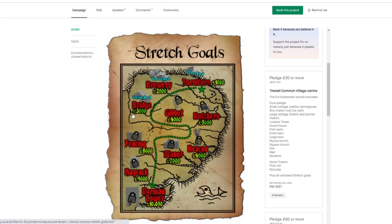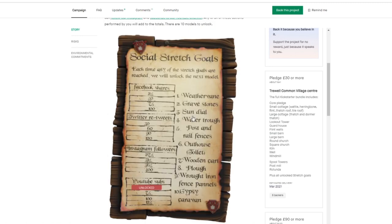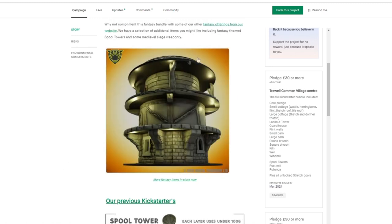Here are the various stretch goals — there have already been three unlocked, including a brewery, some furniture, and a bridge. They're working on those STL files so I haven't seen them on the page yet, but there are a number of other stretch goals promised, so that base pledge is going to become more and more of a better deal. There's also a furniture pack and some social stretch goals. If you want to go to their website you can also get some of their previous projects.